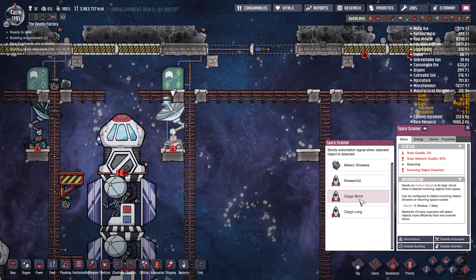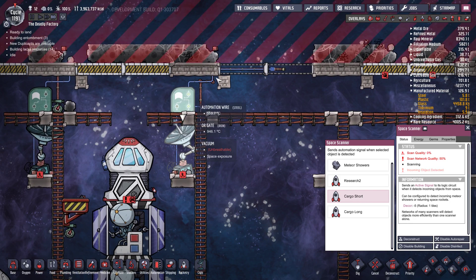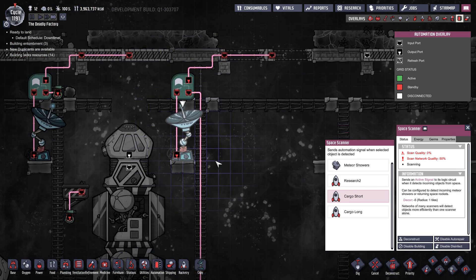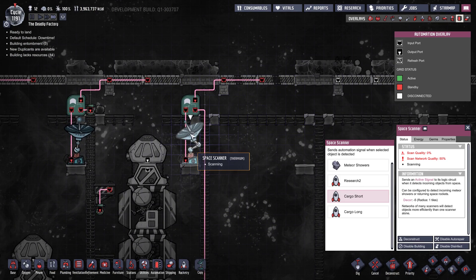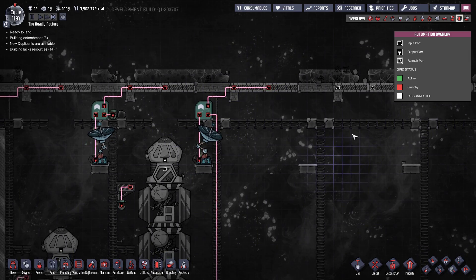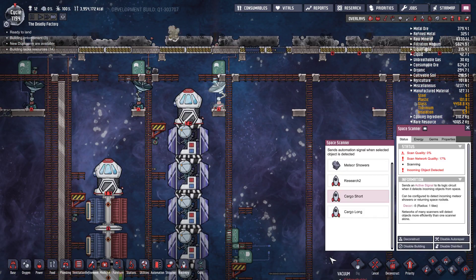And there we go — it launches. This space scanner is set to detect the cargo ship — that's the name of the ship I've just launched, a short-distance cargo hauler. It's connected back up to the gates through an OR gate: if either the spaceship scanner or this scanner sends a signal to open the doors, they will open. When the ship comes back in range, it will detect it and send an activation signal to open the doors.